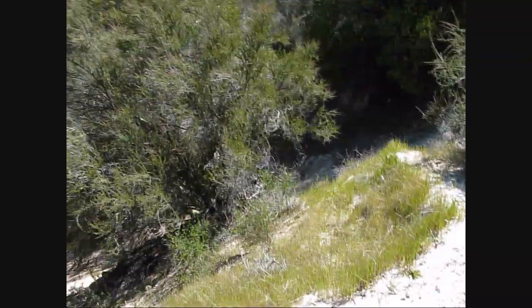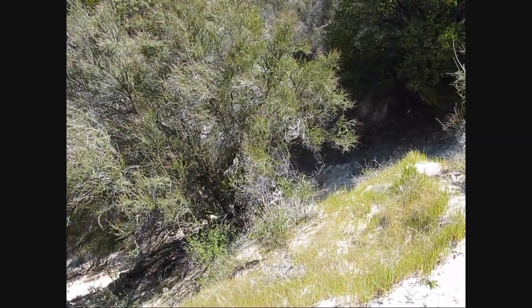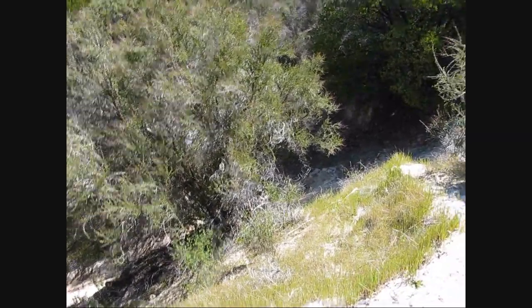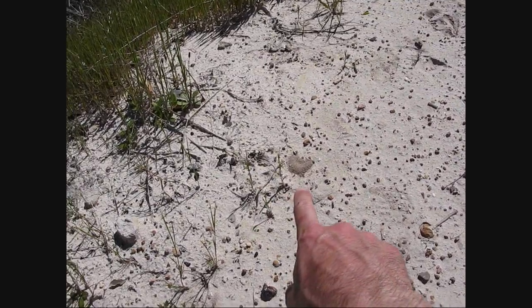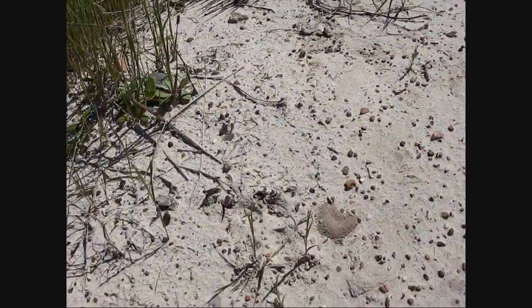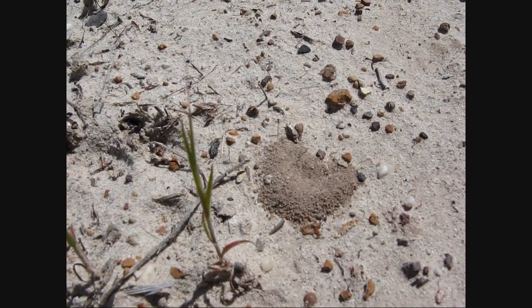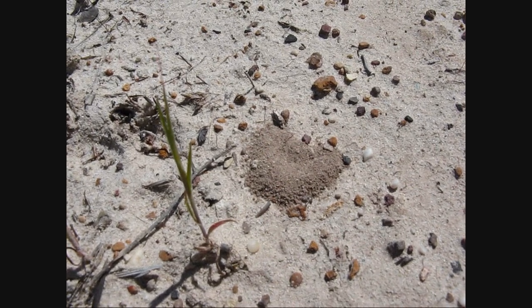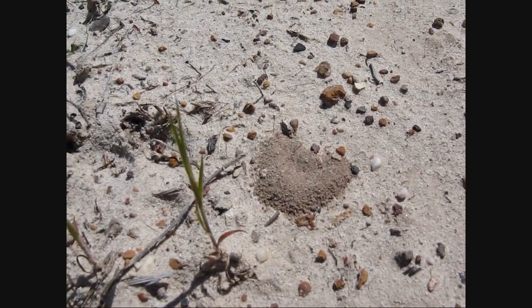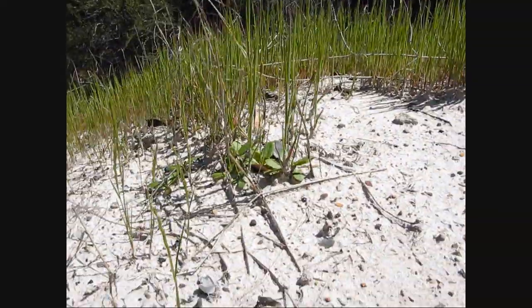Hey, what's up guys, Intimidation here and this is part two of how to find and locate some queens if they've already started digging their chambers. I have one right here in front of us. It's got a half moon shape and a blocked entrance, which is indicative of a fully claustral queen, and we're gonna set the camera here and you can watch me dig.